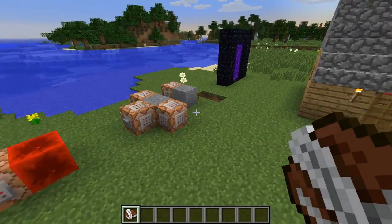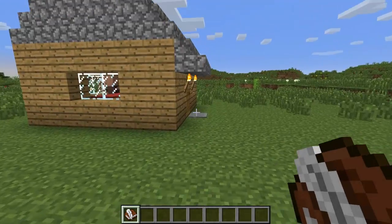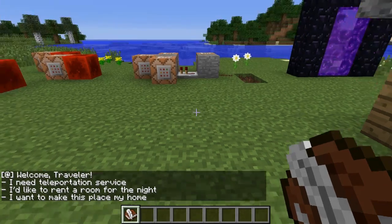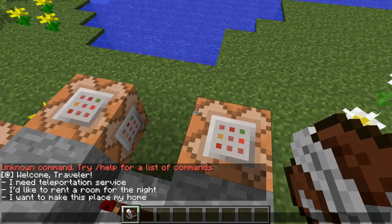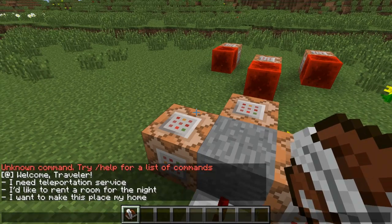To do this, I'm using this silly contraption. I'm just taking the power from the pressure plate. When I step on the pressure plate, it will display these three options in my chat. They are displayed by these three command blocks. And the 'welcome traveler' is this command block — it just says the simple phrase.